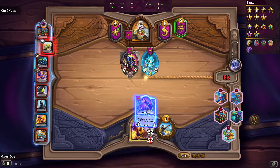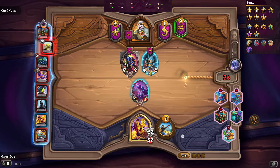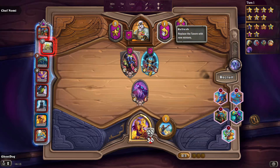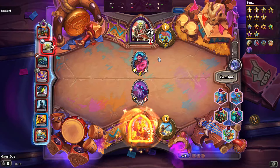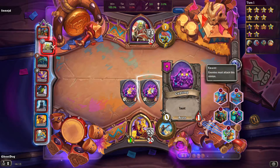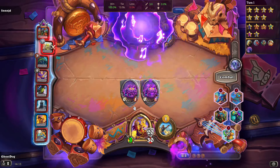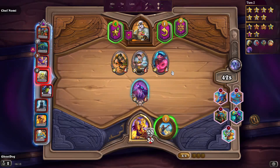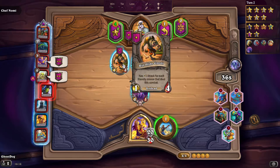Here's how the shop looks — the cost to upgrade, the cost to refresh, and the freeze button. Going up against this one — that's a win. When this minion dies I get two token minions. These have taunt, meaning opponents have to attack them first and they take damage equal to my tavern tier.